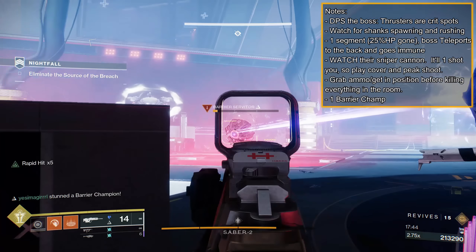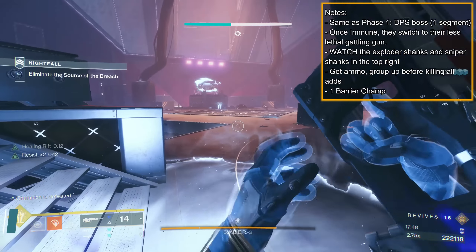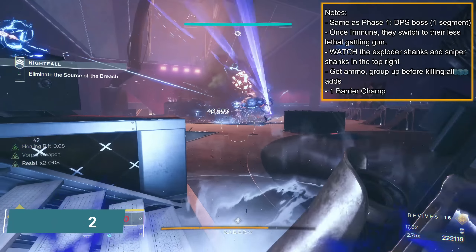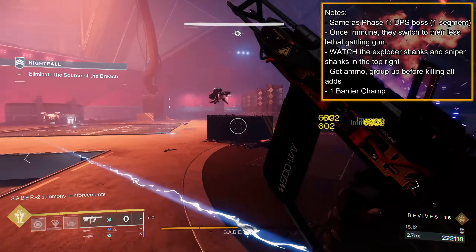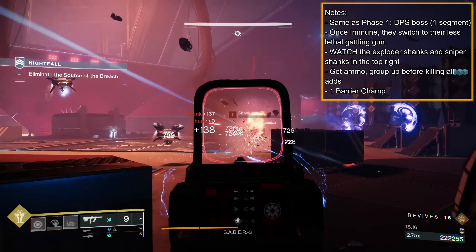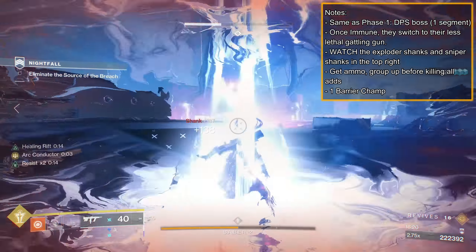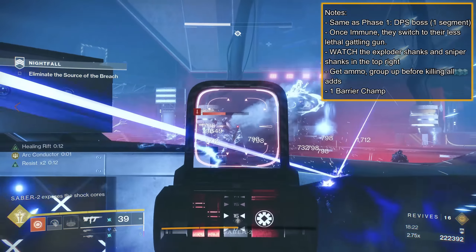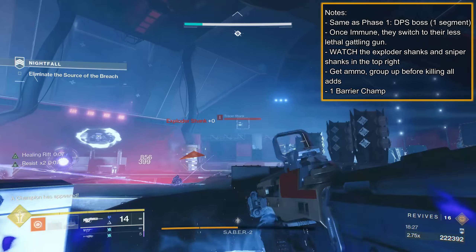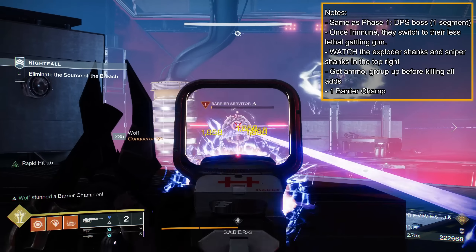Once the field is clear, phase 2 will begin, so carefully and quickly grab ammo. Phase 2: repeat the start of phase 1, DPS the boss so they leave, then focus on the swarming adds around you. Once the boss goes immune, they switch to their gatling gun which is much less lethal than the sniper, so it's safer to run around. Same as before, a Barrier Champion spawns by the boss, and now normal and exploder shanks spawn close to you. Additionally, watch the two sniper shanks that come from the right ceiling tunnel; spawn kill them if you can. Hunt for ammo, kill the champion and adds, then prepare.